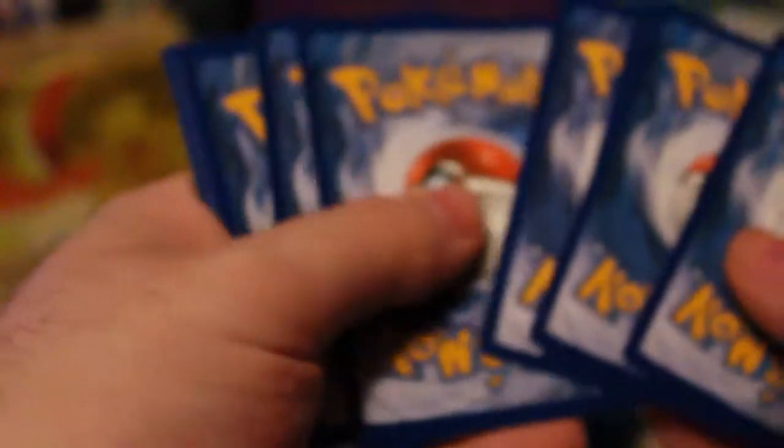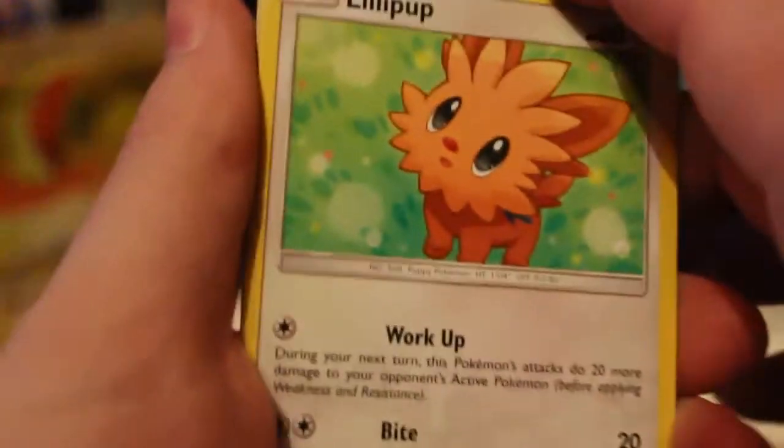Hopefully we get at least an Ultra Rare — it's always nice if we can get at least one Ultra Rare in these videos. I am keeping all the holo cards because I use them online. So we've got Lillipup, Paris, and Spiro is a common — it's very unique.